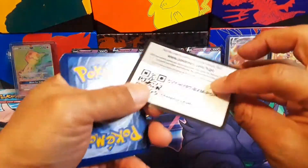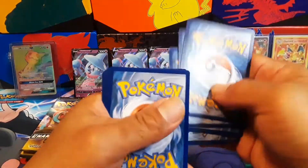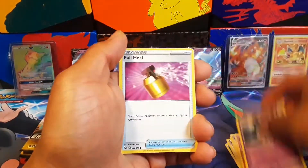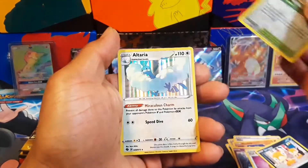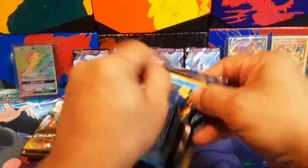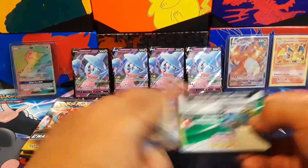Oh my gosh, dude! Pull yourself together, man, you got a video to make. Scraggy reverse, Spirit, Pro Stadium — and Altaria! Look at the Dragon All Pack, Jericho. Well, that was awesome.